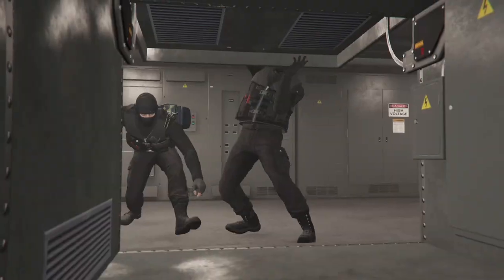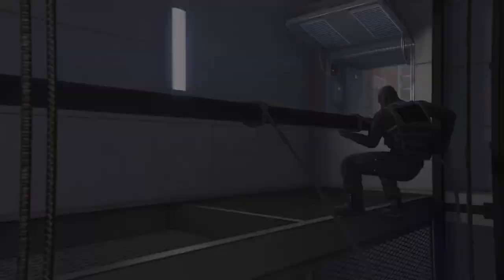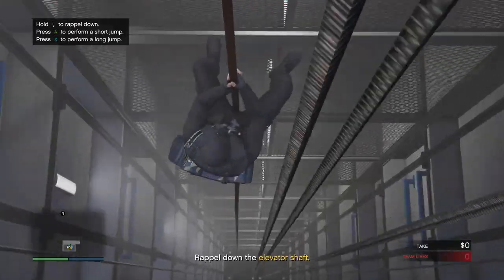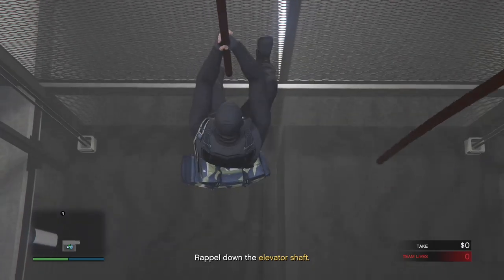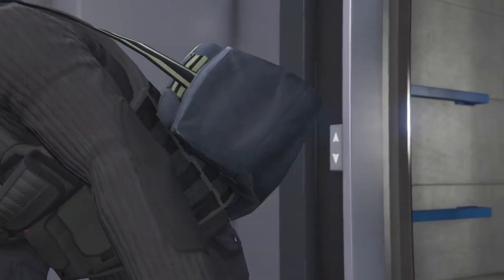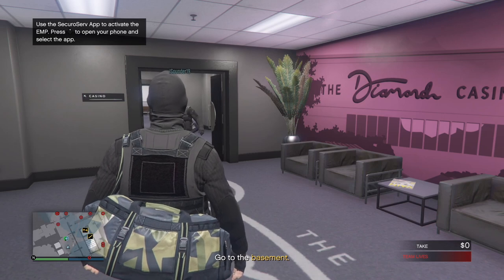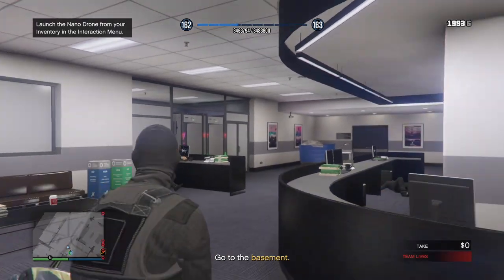After you go through the door, you're going to need to rappel down the elevator shaft. This is really easy and it gives you better positioning when entering the casino than going through the staff lobby. Once you're in the lobby, you're going to need to coordinate taking out the enemies with your partner to avoid being spotted. This can be a little tricky if it's your first time, so don't be afraid to take your time.